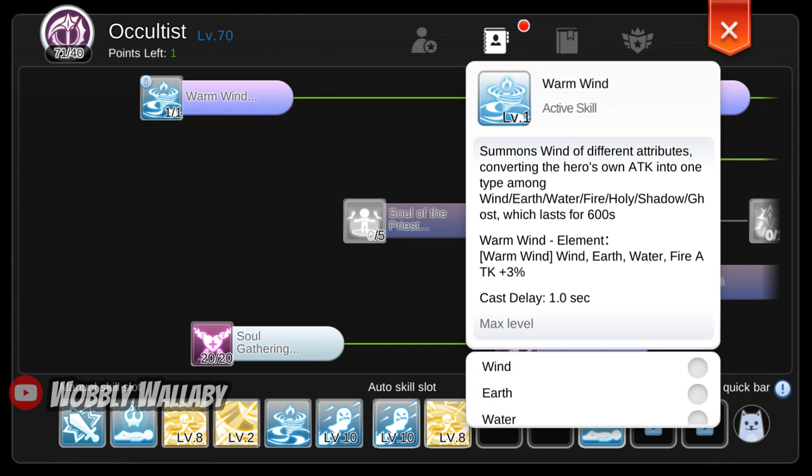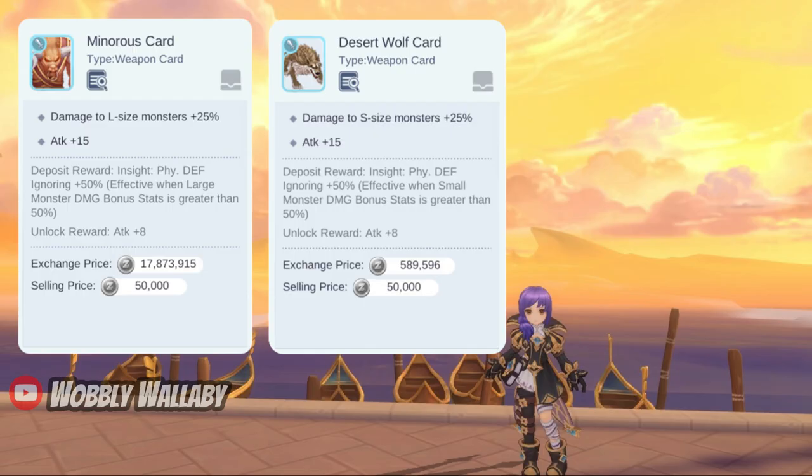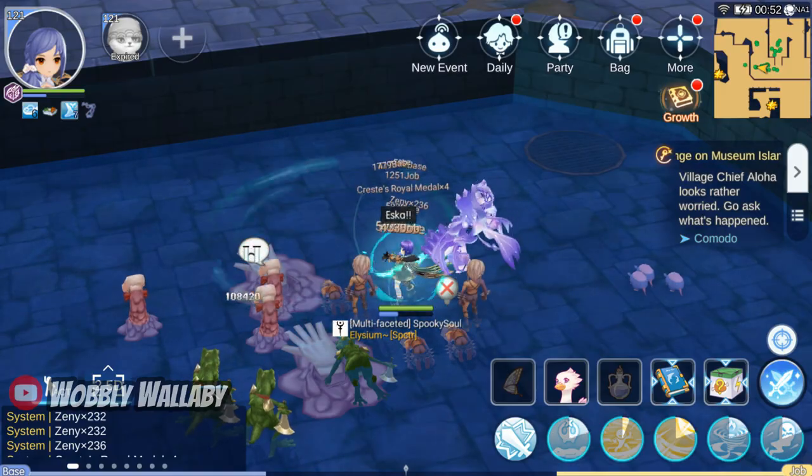For example, if I want to do double damage to a water monster, I would use Wind. Second, the passive skill Weight of Soul allows you to use size modifiers. Other magic classes cannot use popular size modifier cards like the Minoris or Desert Wolf cards to do extra damage to these targets. I've always found this to be really silly, and didn't understand why devs would put such a huge restriction on magic users.